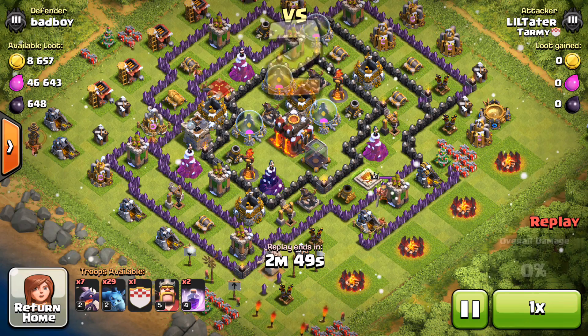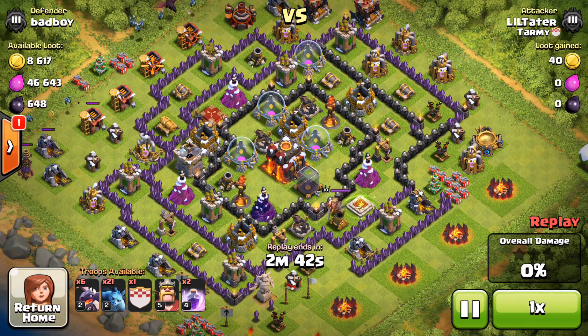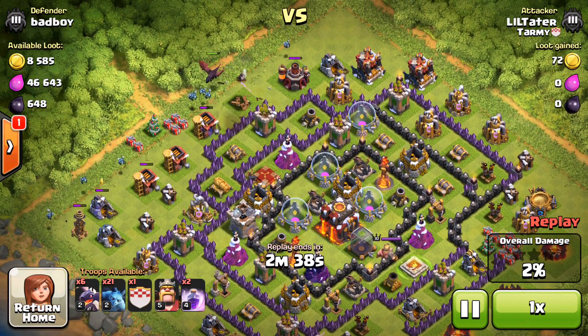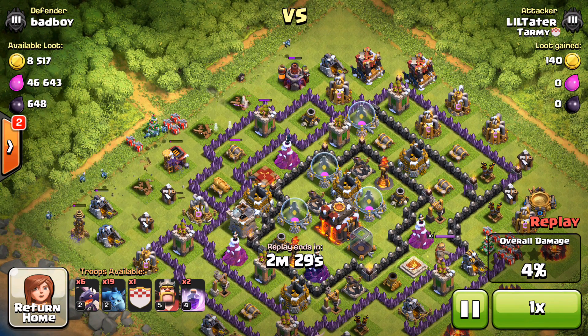So on this attack here, it's a Town Hall 10, but all of his air defenses were all the way to the right. His xbows were up, which I typically try to avoid, and I also try to avoid level 2 infernos. But since I wouldn't have to contend with any of his air defenses, I thought this was an okay base to take. I'm going to pick off a lot of percentage at the top before I start my attack.